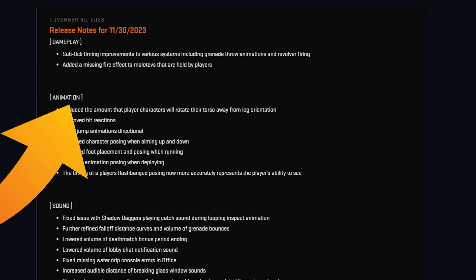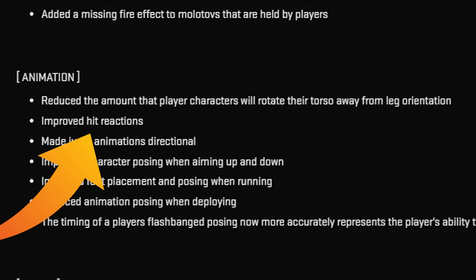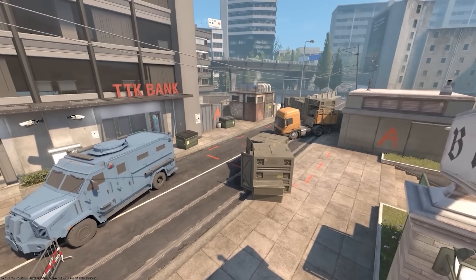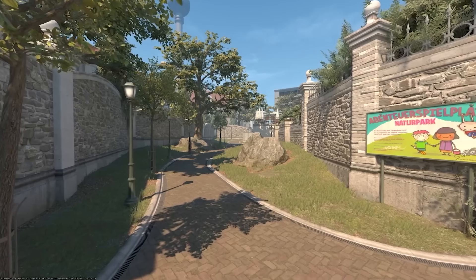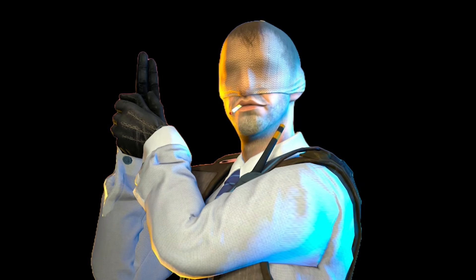Next up is the animation category, which is pretty important. They changed, fixed, and added a bunch of things for player animations in-game. When you get hit by a bullet, a nade, or a flashbang, your animation changes now — specifically for hit animations with a gun. They made jump animations directional, improved character posing, and improved foot placement. They also changed the animation of how players get flashbanged to more accurately represent the player's ability to see. So if you're fully blinded, your hand is going to be fully over your face. If you're not fully flashed, you're going to be like half — maybe you can see through the cracks of your fingers. That's a really interesting change, especially playing as the opposing team to see how the enemy was flashed.